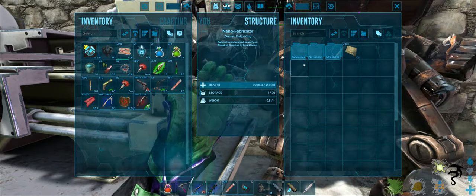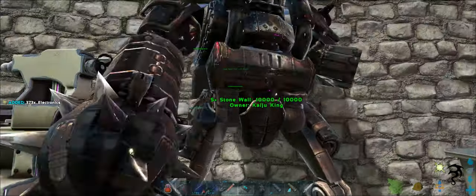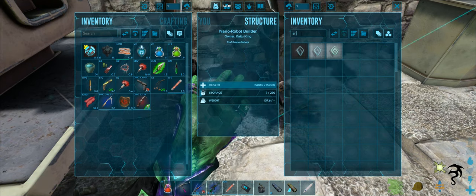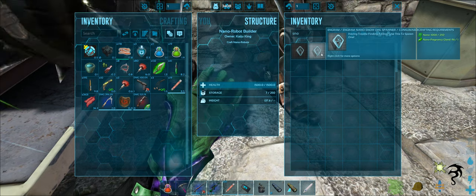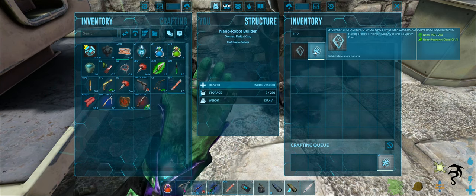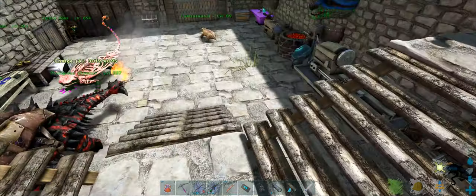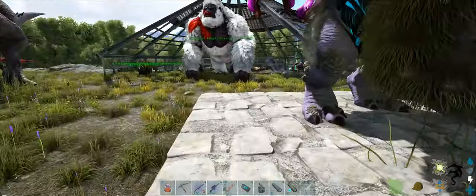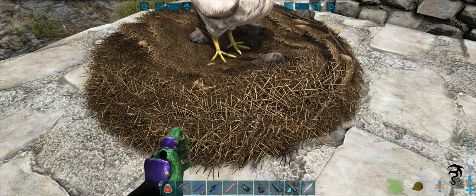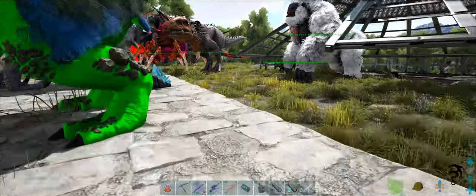Let me navigate to the right menu — I wasn't in the right fabricator. We gotta look at his feet, always forget that. Snow owl — first we need to make the nano snow owl spawner, which takes 250 nano and one pregnancy gland. Let's make the pregnancy glands real quick just so we go over the full process. This nano egg generator is amazing — look at all these eggs! We could make kibble for everything.